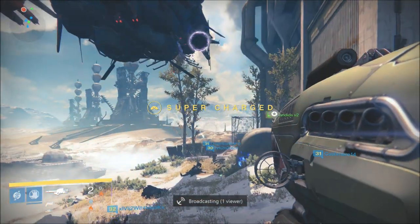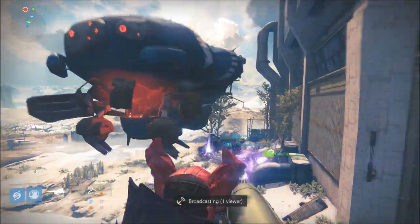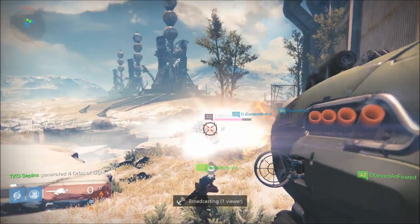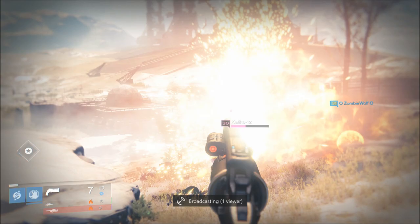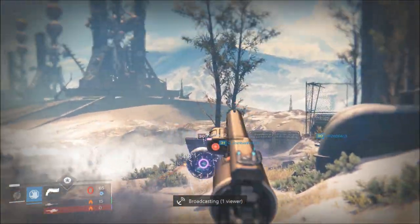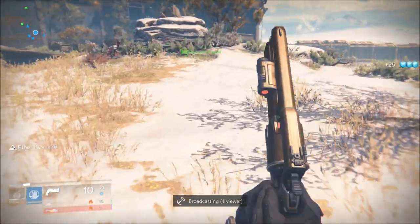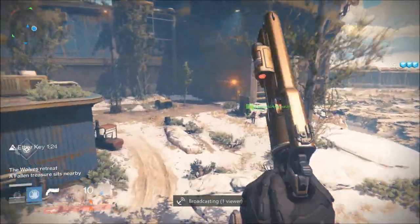What up YouTube, Snipes here with TKO Gaming. We are here with Sky Watch, Earth Cosmodrome Patrol. This is where you kill the boss and that ether key comes, and that treasure chest comes where you go and open it up and hopefully RNJesus blesses you with a treasure key. RNJesus freaking hates me — I don't have that many. I know people who have 25.